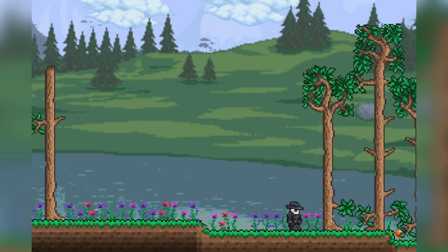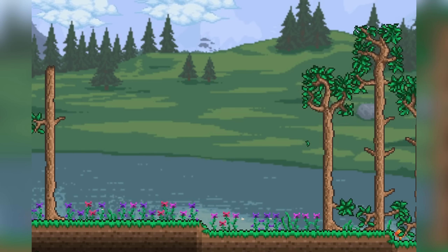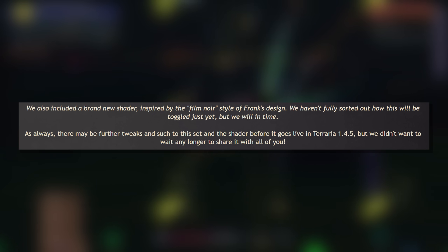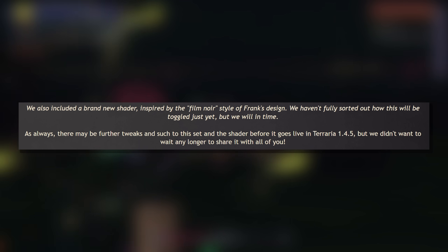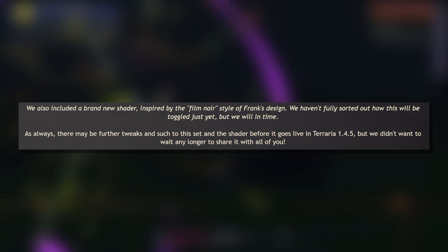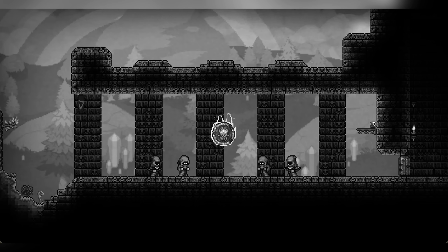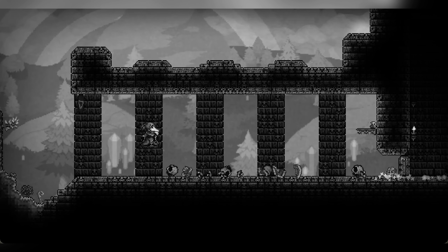I believe in-game it's likely going to be called the Heroics Armor set, which is very cool. They also included a brand new shader inspired by the film noir style of Frank's design — they haven't fully sorted out how this will be toggled just yet, but they will in time. Here's a look at that filter in action. Frank is a bit of a legend, because not only is his armor set really cool, I really, really like this filter — I'm so glad they're adding this.